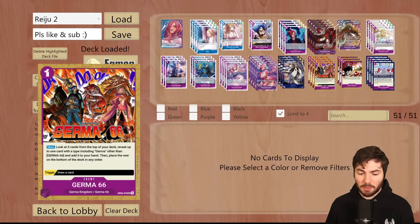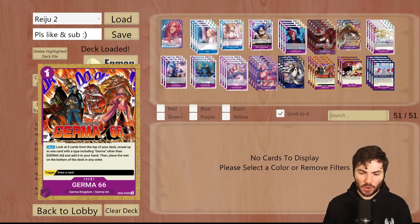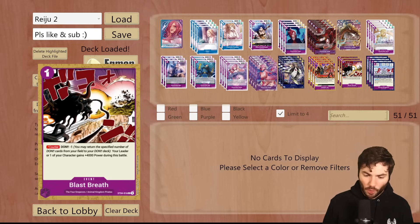Next, we're running the Germa 66 Event Searcher, which is a main: look at 5 cards from the top of your deck, reveal up to 1 card with a type including Germa other than Germa 66 and add it to your hand, then place the rest on the bottom of your deck in any order. This will search out a lot of your pieces, which you'll often need to find early. Having a 1 Dawn searcher is beautiful for this deck. The other thing is it has a trigger which says draw a card — sometimes if it's in life you don't want a dead card, you can just replace it with something else. Then I'm running 3 Blast Breaths. I think this event is really strong — it helps make sure you are minusing your Dawn so your leader ability and other character abilities can be played efficiently.